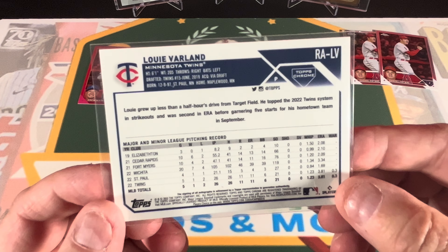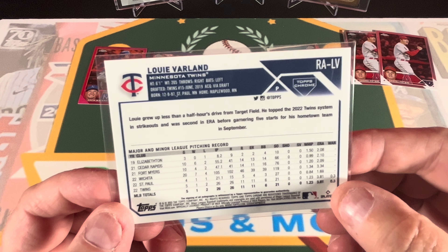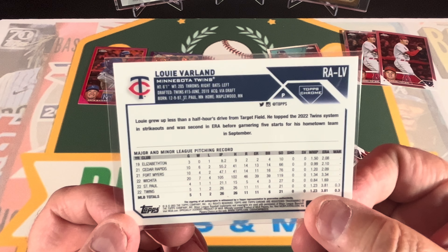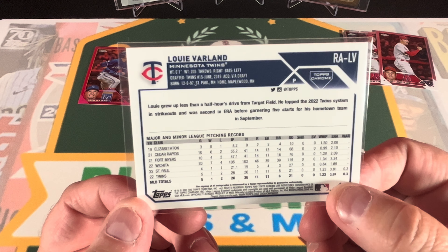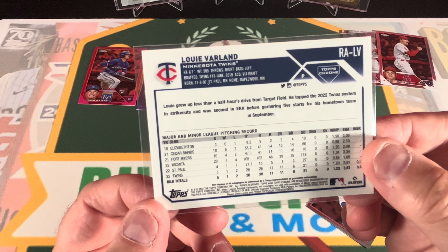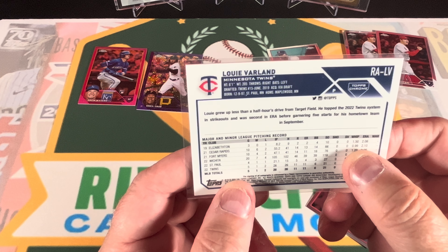All right, so the autograph is Louis Varland. Reading the card back: Louis grew up less than a half hour drive from Target Field, was topped as the number 22 Twins system prospect in strikeouts, and was second in ERA before garnering five starts for his hometown team in September. He pitched five games, had a 1-1-2 record, 1.23 WHIP, and a 3.81 ERA. That's actually a good WHIP. Maybe he turns out to be a pretty good pitcher — he's born in 2000.